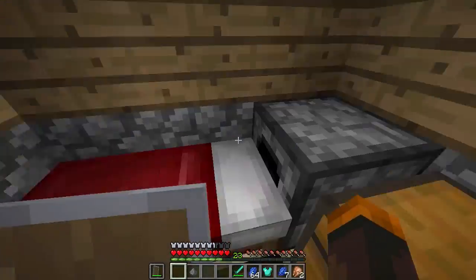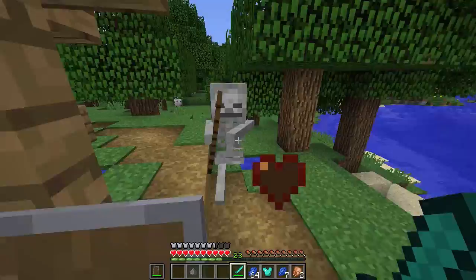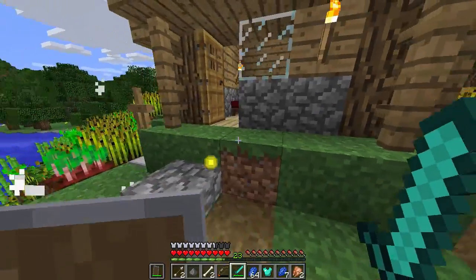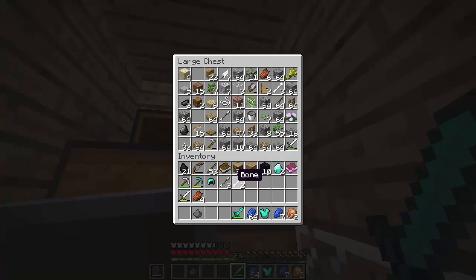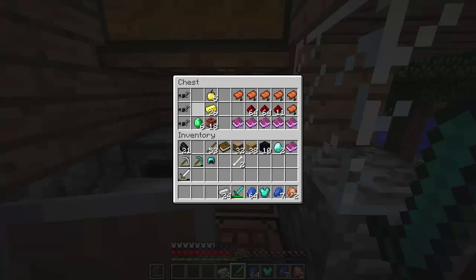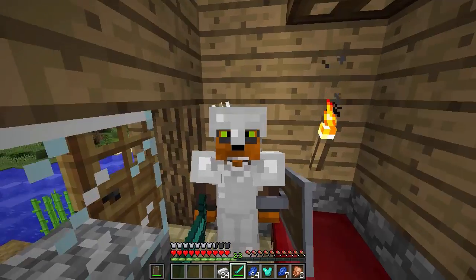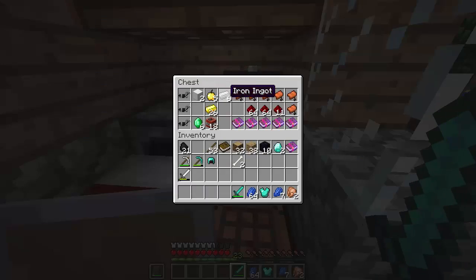Let's get some sleep because it is turning night. Hopefully we have enough to make an anvil. We have 24 iron, but we used a lot of it on a full set of armor and the shield. I think you need a few iron blocks before you can make an anvil — we have two blocks, and I feel like we don't have enough. We need one more block and a few more iron, so we're going to quickly go get that.